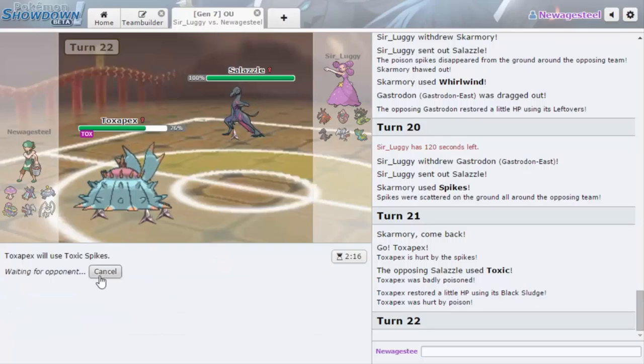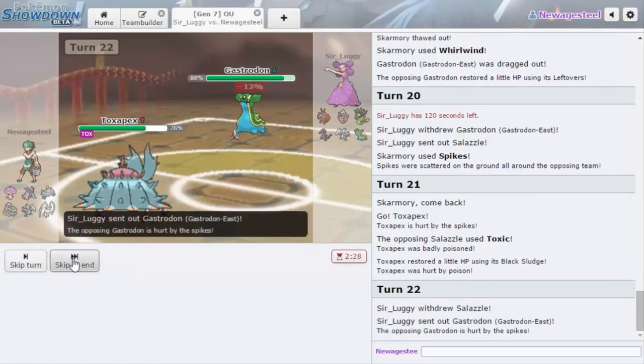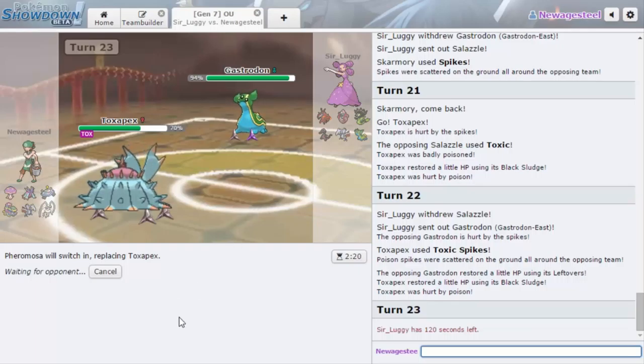I forgot that Salazzle had that ability. We're going to go for another Toxic Spike and see what he does. He goes out into Gastrodon — we get one layer of Toxic Spikes up. I just want to go Pheromosa and Rapid Spin. I don't feel like Pheromosa can really sweep in this game just because the whole team resists Bug and Fighting to some extent. It doesn't put us in the best situation. I'd rather use it to Rapid Spin for the rest of the team. Unfortunately their team is kind of stall-y too.